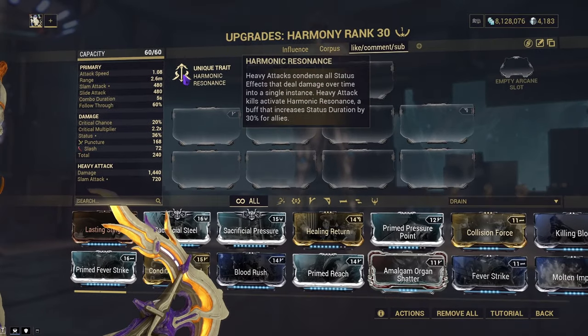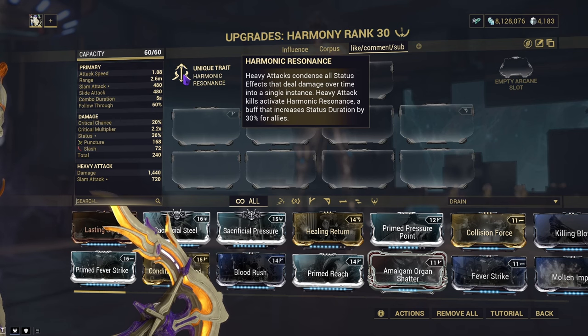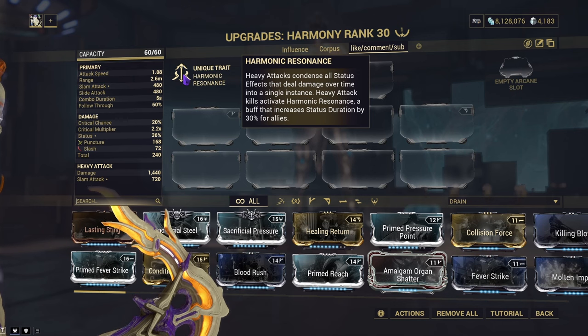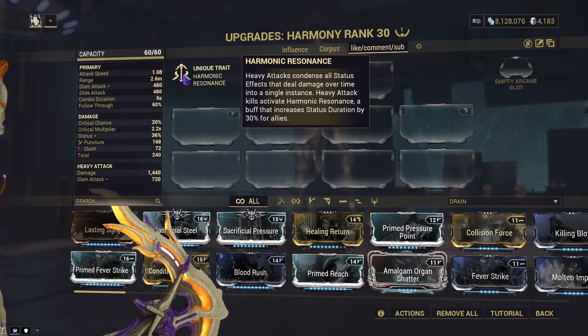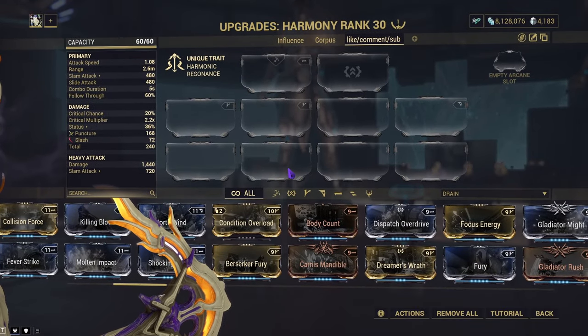So how does the Harmony work? Well, with its unique trait, heavy attacks condense all the status effects that deal damage over time into a single instance. The heavy attacks apply Harmonic Resonance, and that buff will increase your status duration by 30% for all allies, including yourself. These will instantly receive the full damage from all their damage ticks, and they'll just instantly be removed from the enemy. So this is like conditional overload but like 500 times stronger, because this is instant and not just what you're dealing over time.